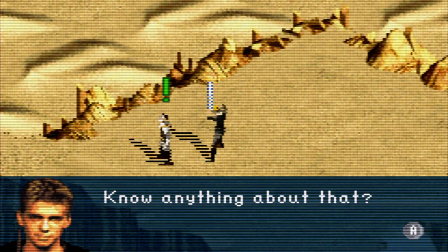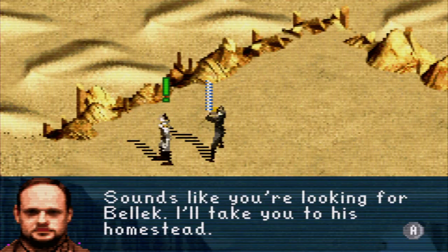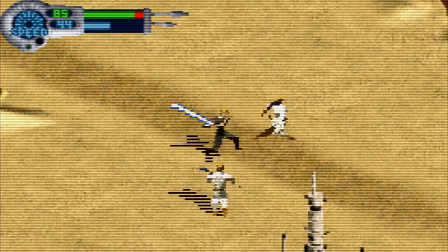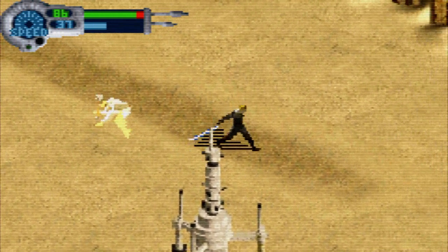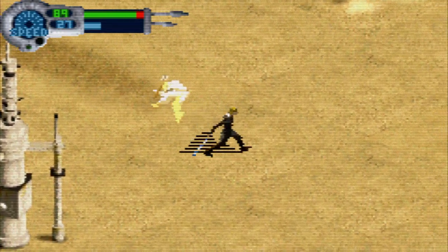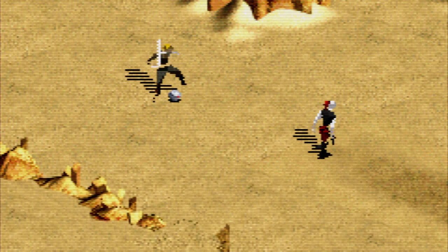In The New Droid Army, exclusively released on Game Boy Advance, Anakin Skywalker is sent to investigate rumors of the Separatists making a new type of droid superior to other droids and invulnerable to Jedi. Anakin travels to Tatooine but is hunted down by Aurra Sing, a Force-sensitive female who left the Jedi Order to take up the life of a bounty hunter.